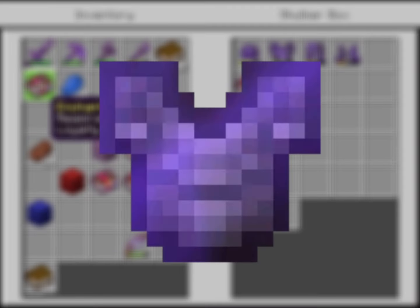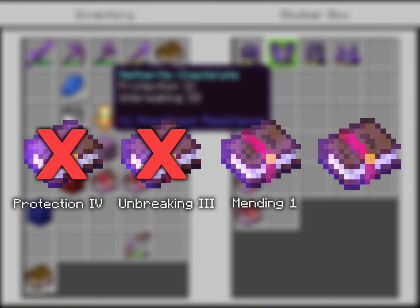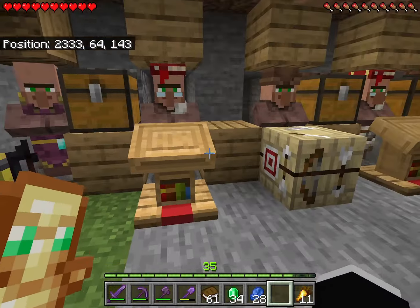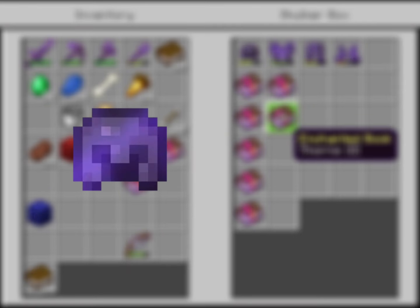Let's move on to the chest plate, which requires 4 enchantments only, and we already have 2 of them on the chest plate itself. The other 2 are Mending 1 and Thorns 3, which I can just buy from my villagers for one emerald only. We're done with both the helmet and the chest plate.